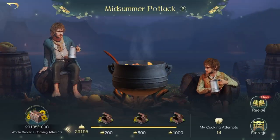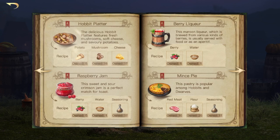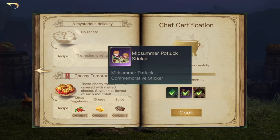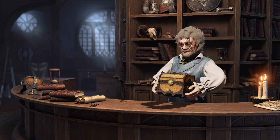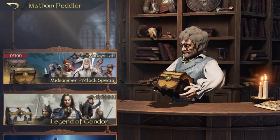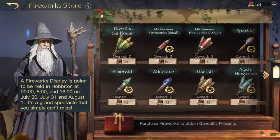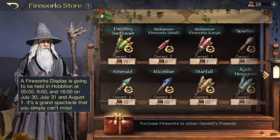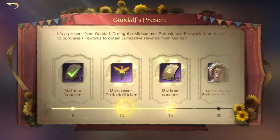That's basically the midsummer potluck and how you cook the meals. When you cook six different meals — not six of the same — you get your chef certification, which gives you 600 gems, the midsummer potluck sticker and the avatar. The rest of the event includes a midsummer potluck special chest where every 10 chests you receive respect items, and Gandalf's fireworks where you can buy fireworks to get rewards. By buying fireworks you can open rewards like the midsummer potluck sticker and mathem vouchers.